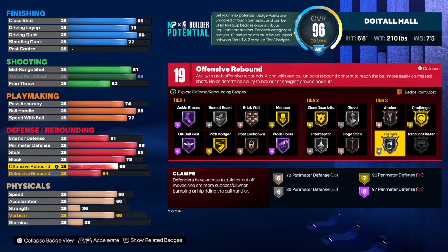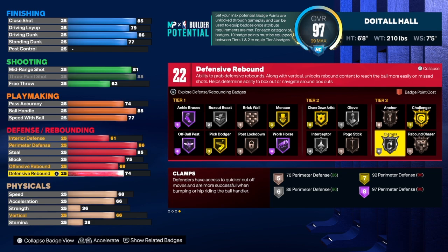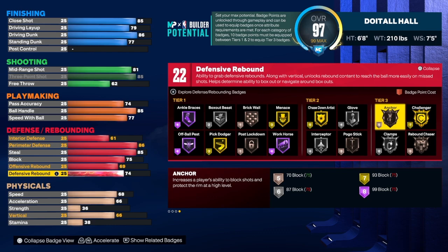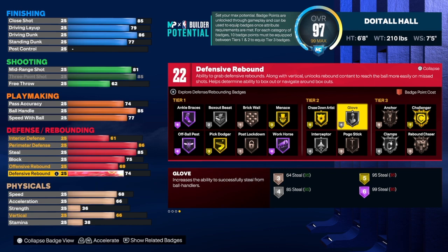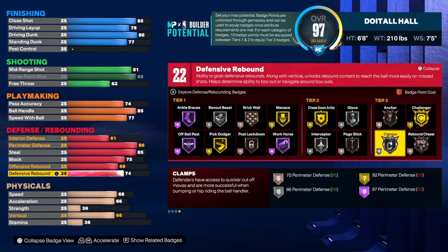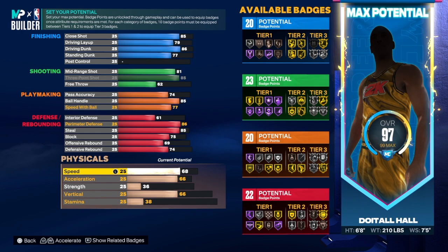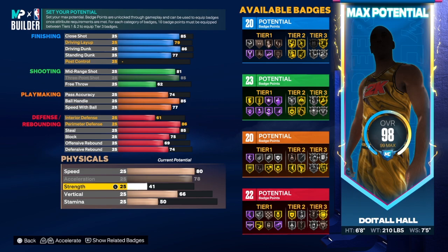For offensive rebound, we're going to get that to a 69. You're not depended on for a lot of rebounds, but you can get some. For defensive rebound, we got a 74 — so if you want to use Rebound Chaser, you have access to it. The defensive badges I'd use: Clamps, Glove, Pogo Stick, Interceptor, Chase Down, Box Out, and probably Rebound Chaser and Anchor. You have 22 defensive badges, plus 6 with Clamps cored. Badge combination overall: 20 finishing, 23 shooting, 20 playmaking, 22 defense — not bad at all, very versatile.